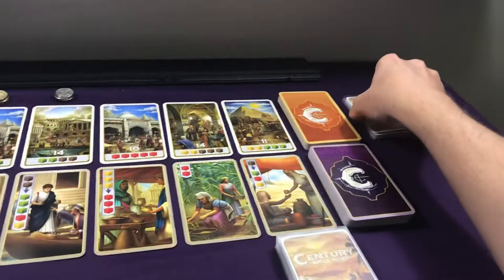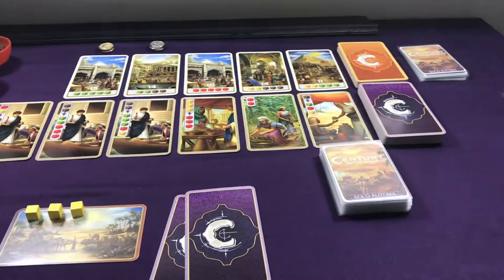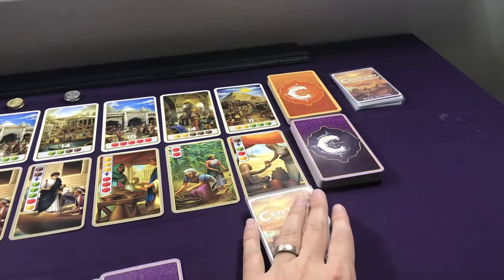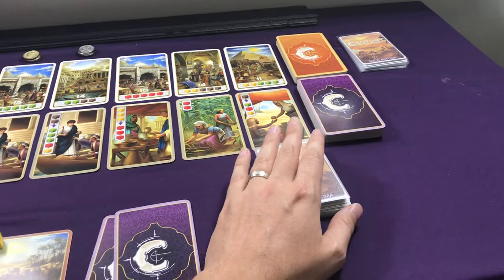You're going to take the Automa deck, give it a good shuffle, and then select 18 cards for the first round. This Automa is going to be played over three rounds. A round consists of going through this deck. Once you go through this deck once, you're going to shuffle all the Automa cards together. You're going to draw 16 Automa cards and make a second deck for the second round. And then lastly, for the third round, you're going to shuffle all the Automa cards together and make a deck of 17 cards. That will be the last round of the game.